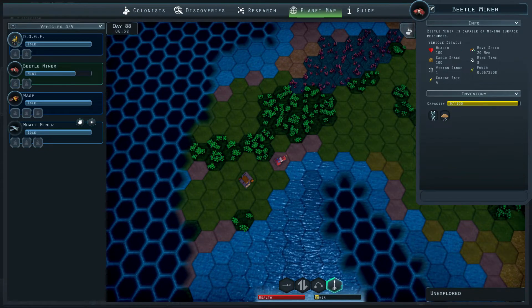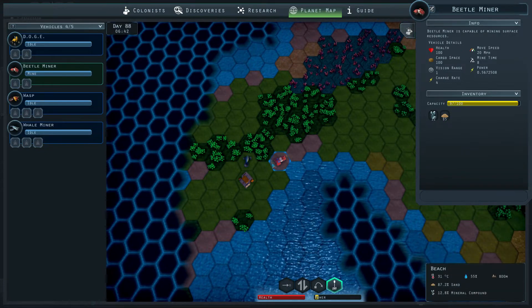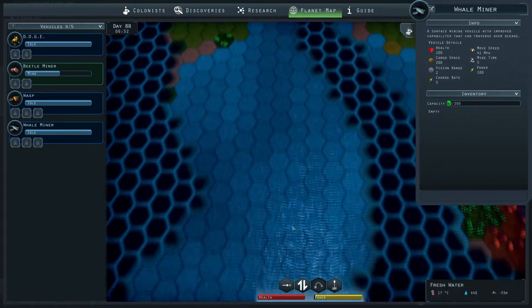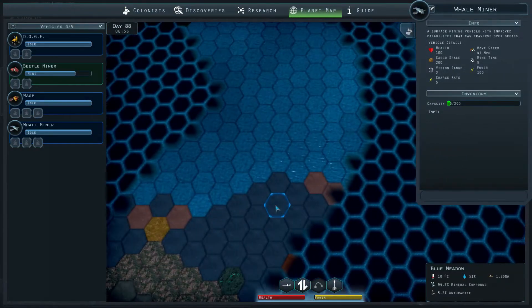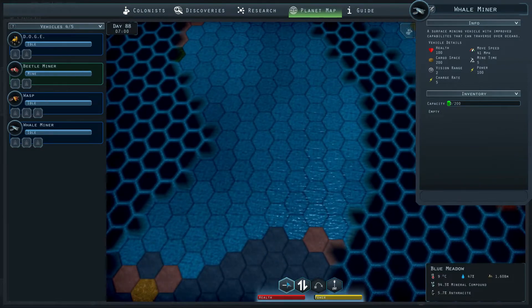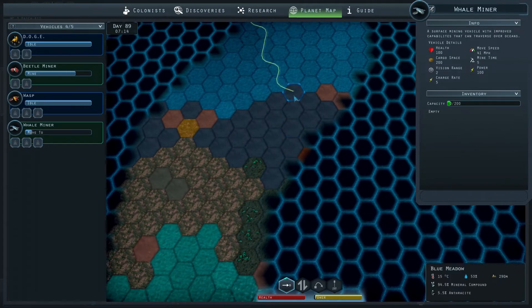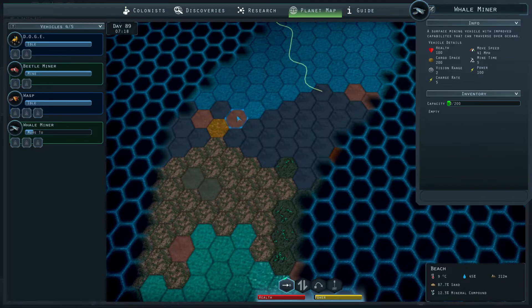Here's our little whale miner — look at that. And that one can go across the water. So I think we should go to this blue meadow. That will give us mineral compound and anthracite — not really what we are after.